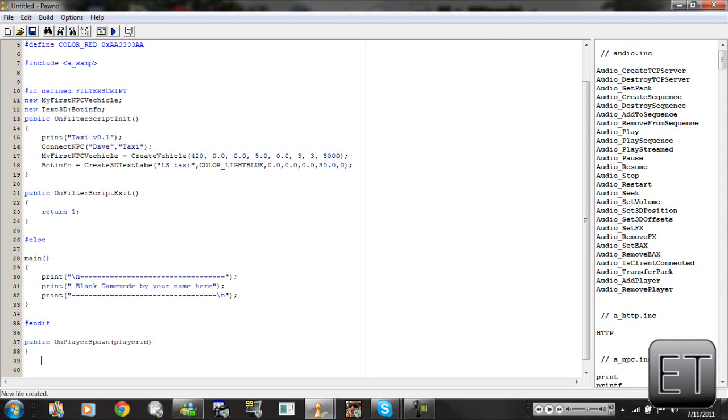Here we're going to type the if statement just to check if the player that spawned is an NPC. So we're going to type: if open bracket IsPlayerNPC open bracket close bracket close bracket — and in between the open and close bracket we're going to type playerID.